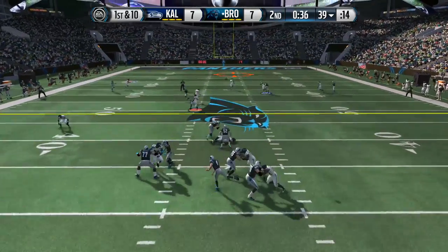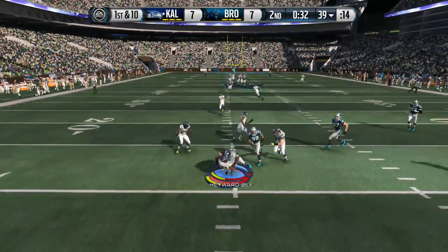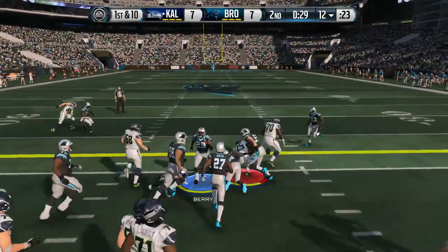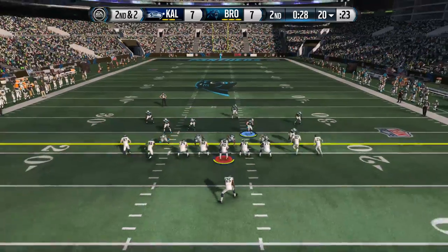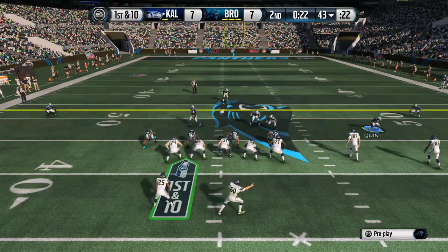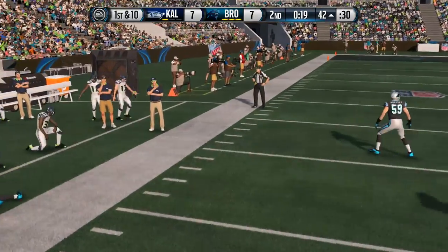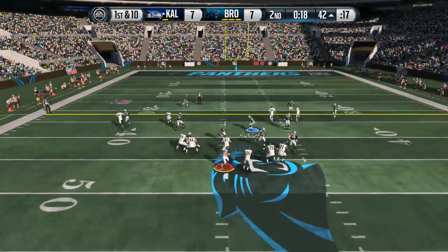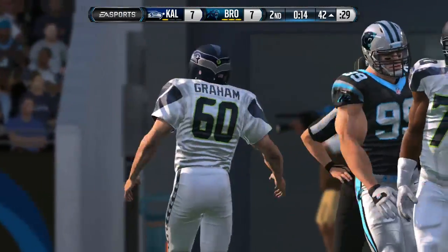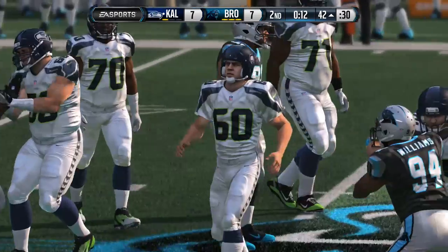I wanted to try Derek Carr out because a lot of you guys were saying to try him. I was not disappointed — he's a solid card — but he's not what I'm looking for. He has good speed and good throwing power, but I scored a card that's cheaper, has similar stats, and even better throwing power than 97. I did switch him out. Look out for the next gameplay — he is definitely on the field and might actually be staying on my team for a long time. Cheaper and better, what else is there to say.